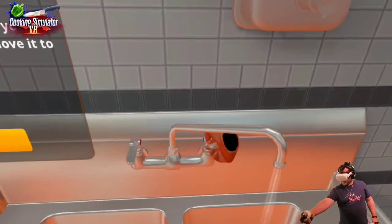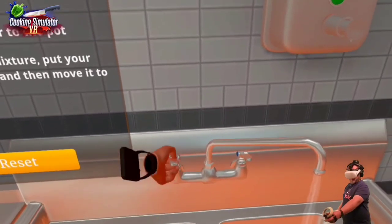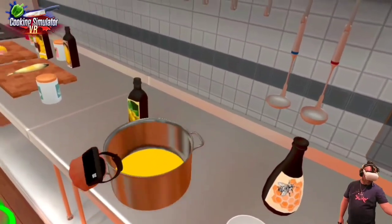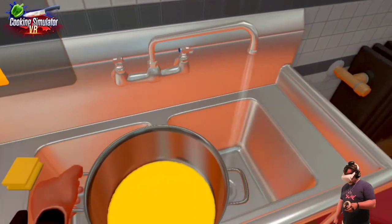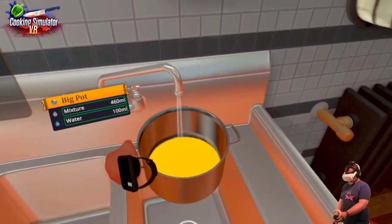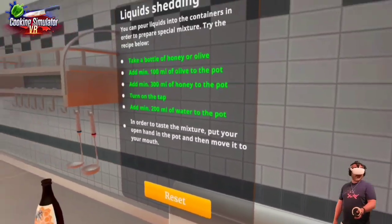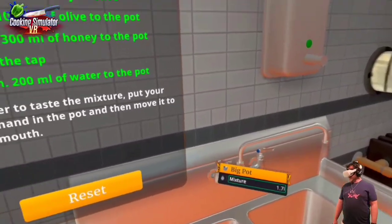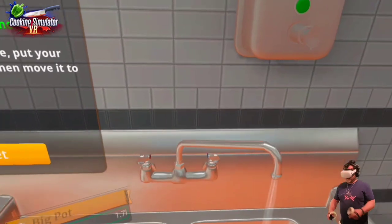We want cold water or hot water? Add 200 milliliters of water to the pot — we'll add warm water. That's pretty cool, I like this. That's going to fill it fast. I'm not sure how much water I put in there. Let's turn the water off.